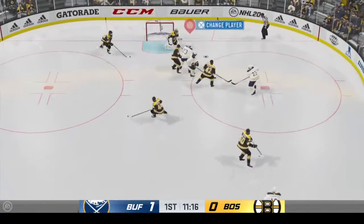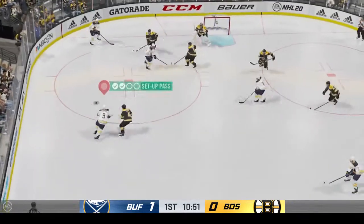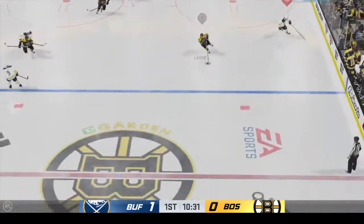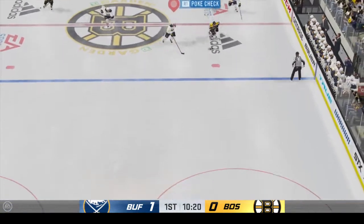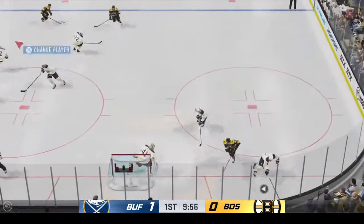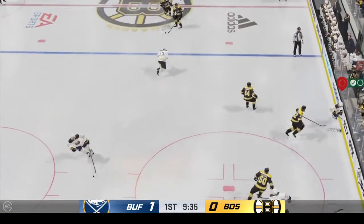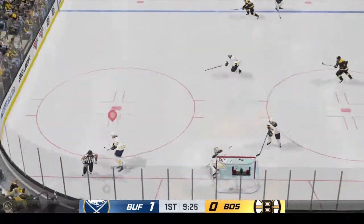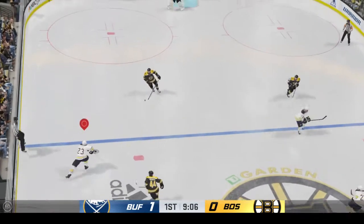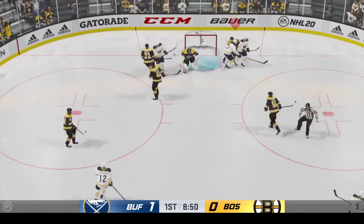Gets in front of it! Picked up along the wall by Steen. Now he moves it quickly to Sekera. Nice pass. That's intercepted! Boston's turned this game into a really tight affair — nobody can move the puck very freely with good stick positioning to intercept pucks. Kicked up ahead to his teammate. Taken along the wall by Lucic. What a save!